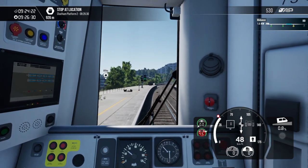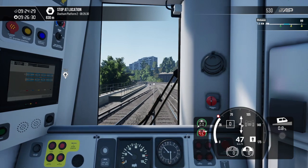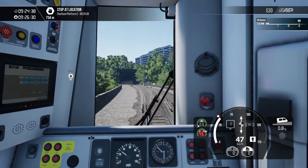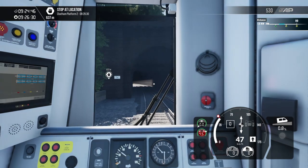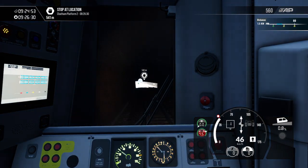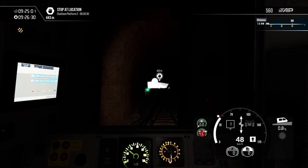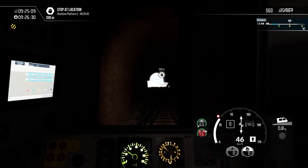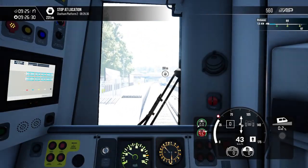We're passing an old station at this present moment, which is one of the lovely features of Southeastern High Speed. I'm driving the Southeastern High Speed extended version, which I picked up on PlayStation Store for £10.49 during the Planet of the Discounts sale — an absolute bargain. We're now slowly approaching Chatham. I'm still unsure of the correct pronunciation — if anybody knows, please do comment below.